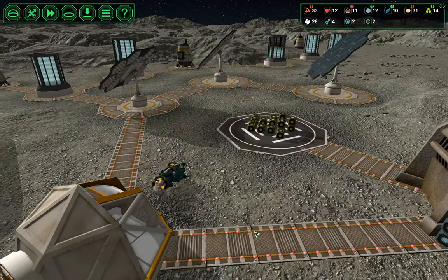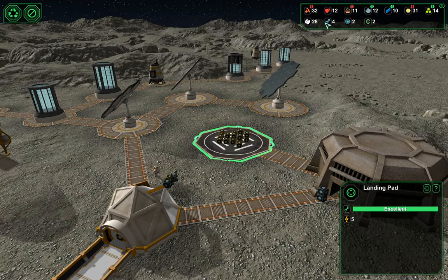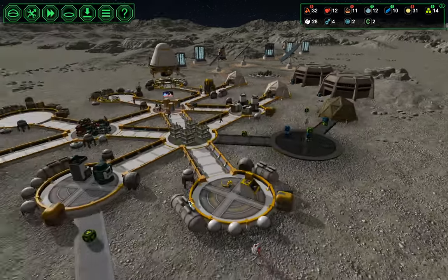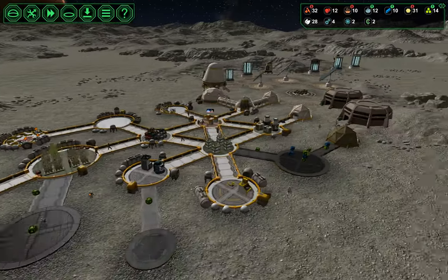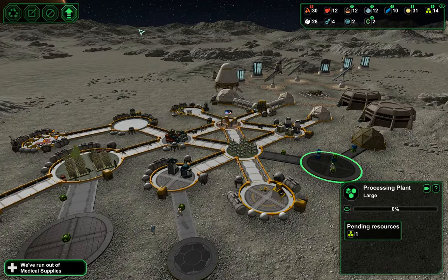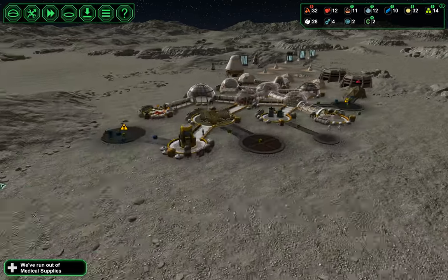While I was doing that, we had a trader come by and we traded a bunch of our medical kits for some starch, because we need the plastic. That's it — we're all caught up. We have a gazillion building projects going on and I am going to queue up even more.